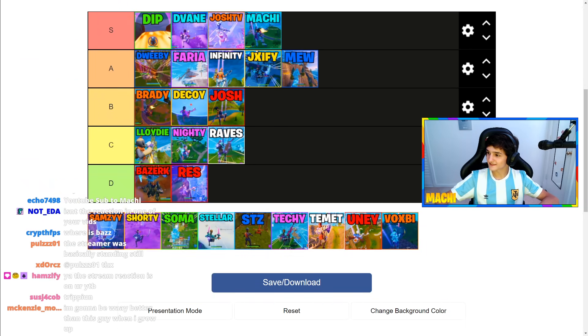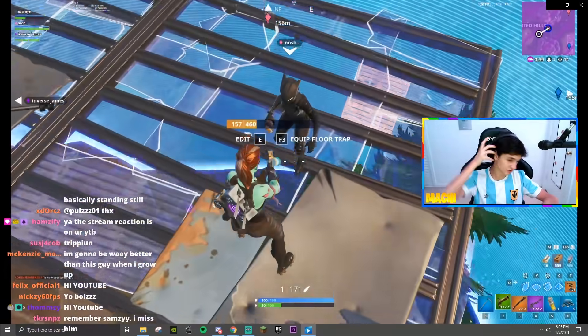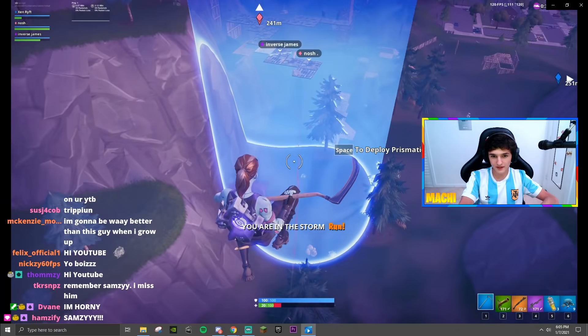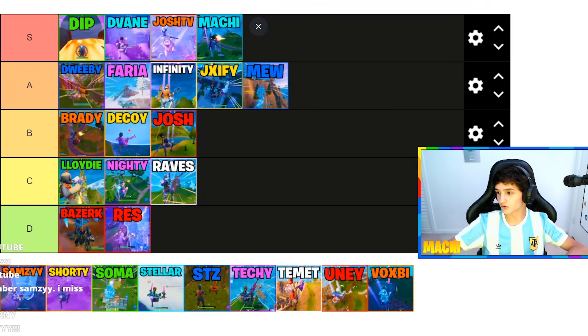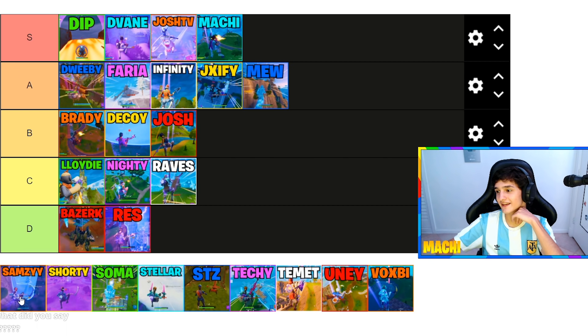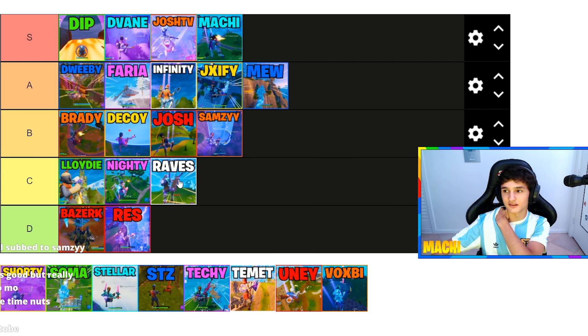Next up we got Samzy, the retired trick shotter. You guys know this shot. Flint stink momentum, Barrett nosk, 112 meters in the storm, sui — with the gold trooper, which doesn't add anything but is just cool. Was the shot good? Yes. Did it age well? No. Was it clean? It probably would have been but it kind of lagged. I actually have to agree with B because it's not at the C level but it's also not at the A level.